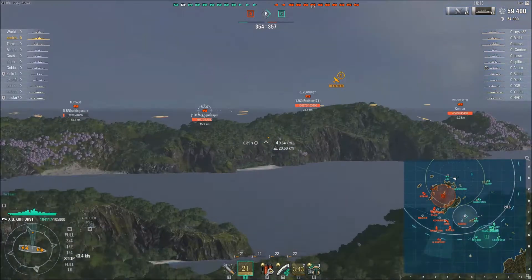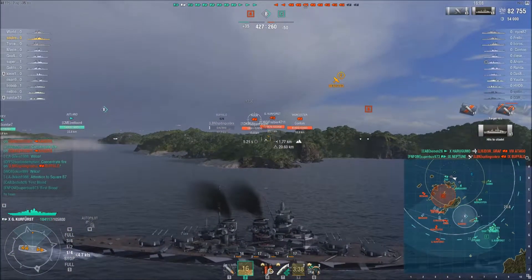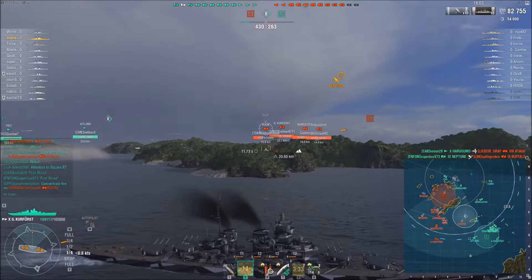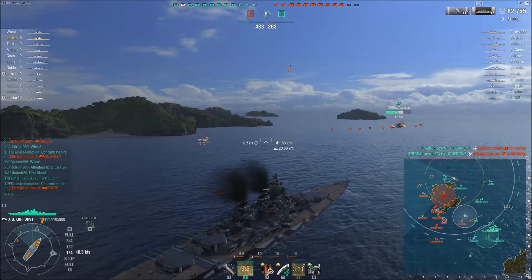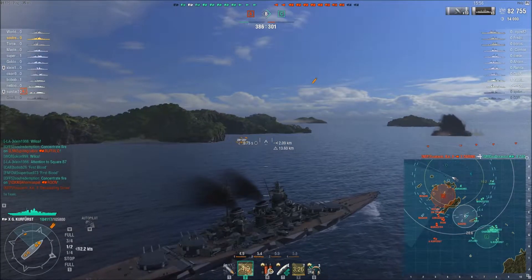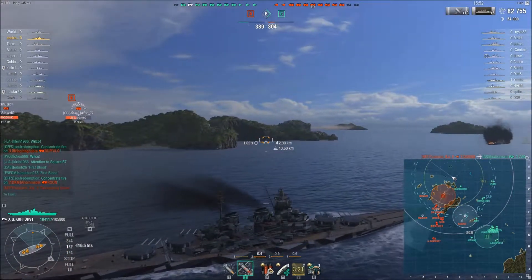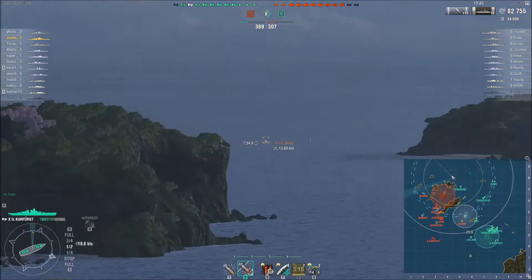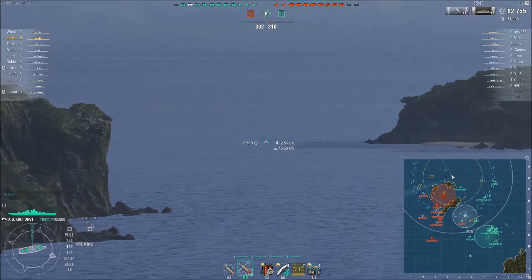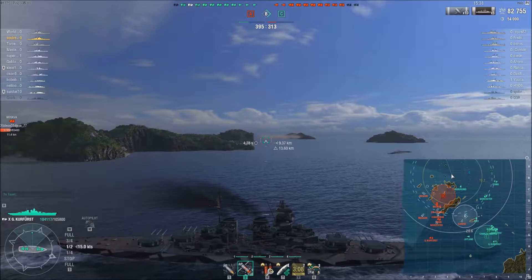He sets fire to the Roon, who is also showing broadside, and gets only one citadel this time, but also scores a couple of overpens and a penetration — good damage nonetheless. The entire enemy team is moving towards A, allowing Sol's team to go from C towards the back of the enemy, creating a very difficult position for them.